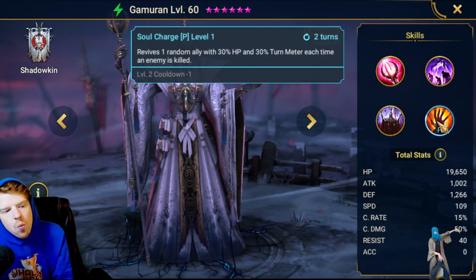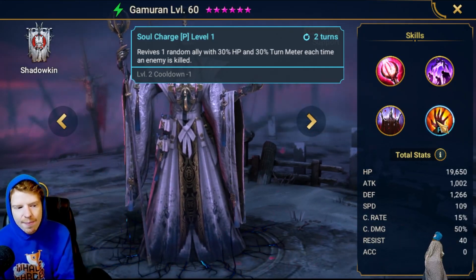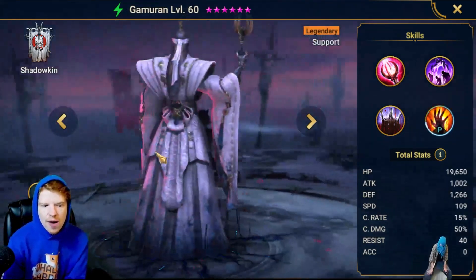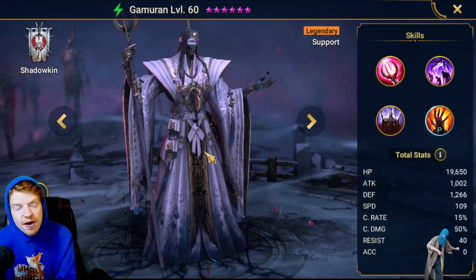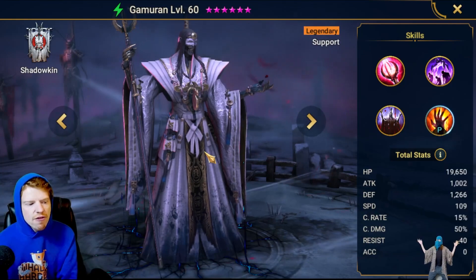The passive has a one-turn cooldown when booked and revives one random ally with 30% HP and 30% turn meter each time an enemy is killed — you get a little bit of a whack-a-mole thing. I actually really like this hero. I don't know that he's particularly game-changing or anything like that, but I think he's very unique, a well-designed kit, and I just think he's fun.